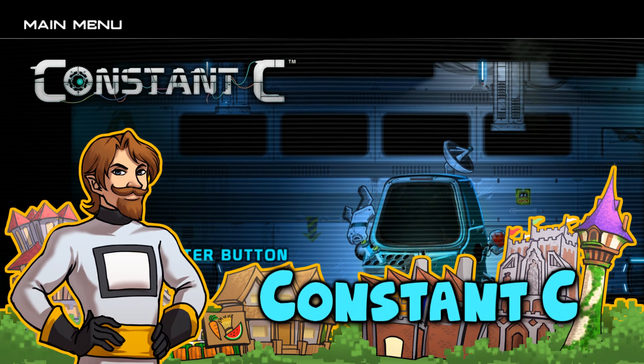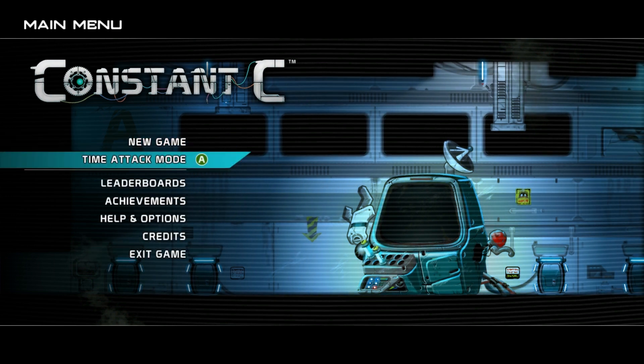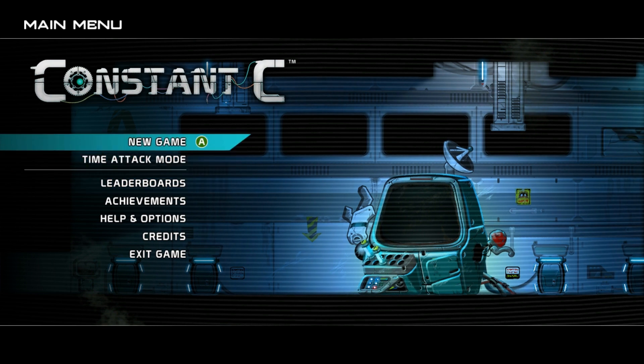Hey guys, welcome back to Sjindie Games. Today I'm checking out a game called Constant C. It's a platform, curious puzzle-based game that reminds me in some ways of Insanely Twisted Shadow Planet and in other ways of The Bridge. It's best played with a controller, so that's what I'm using - my Xbox controller. It's available on Steam for £6.29, which is 10% off the usual £6.99, or you can catch it on Xbox Live Arcade as well.